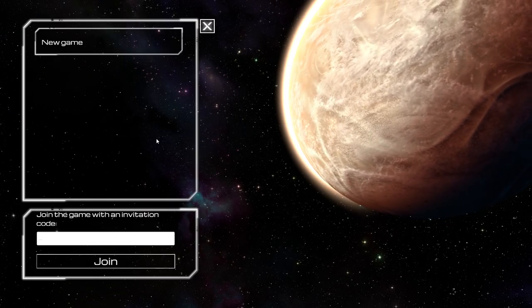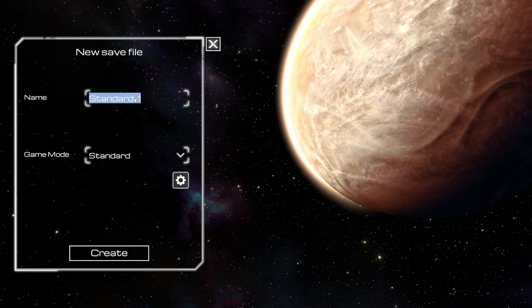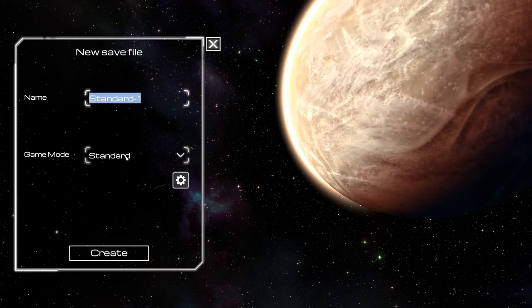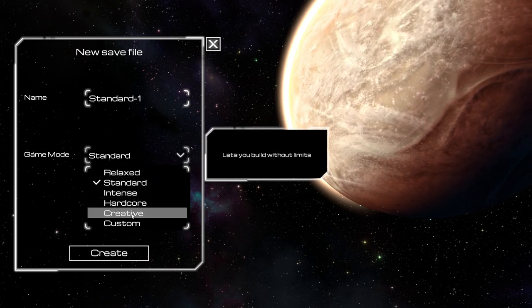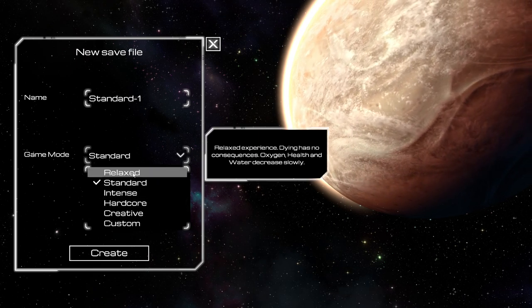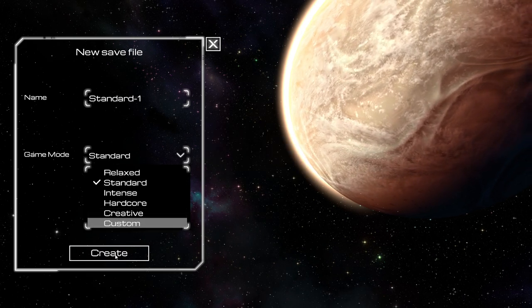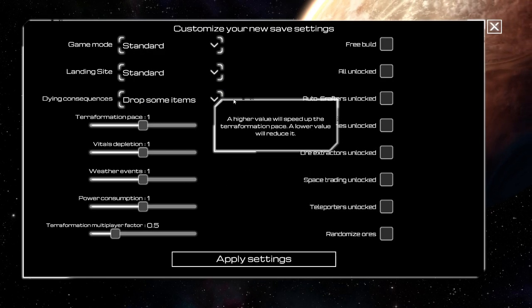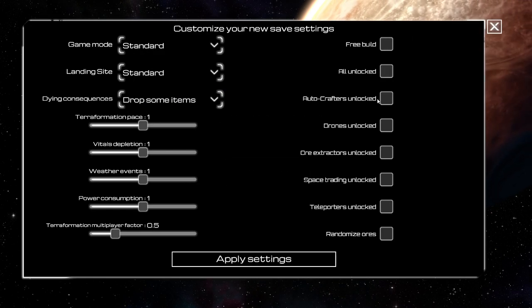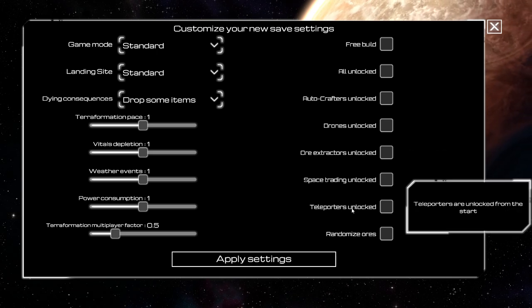Let's see. Invitation code? Standard. Options include relaxed, standard, intense, hardcore, creative. Let's just go with standard. This has specific things: free build, all unlocked, drones unlocked, or extractors — the usual kind of thing.